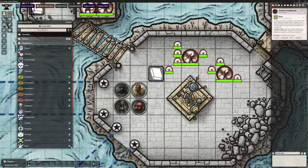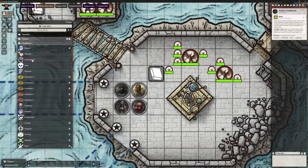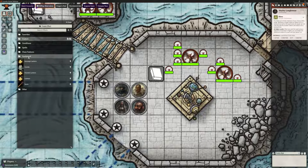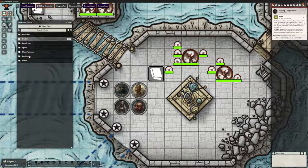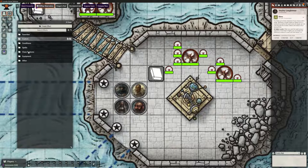In this menu we can save favorites and create custom ones. We've got all the conditions you might want: concentrating, charmed, invisible, paralysis, etc. But we've also got all the spells. There are equipment effects too — we could use it to apply a lantern effect to a character, though I've already got the Torch add-on for that. We've also got class features in here, so when Sorymon is raging I can just give him his Rage. It makes applying those effects much easier.